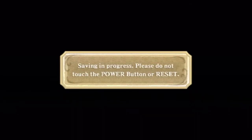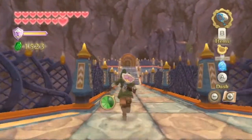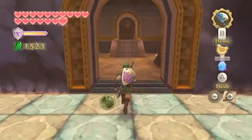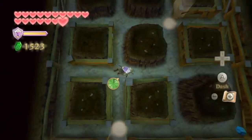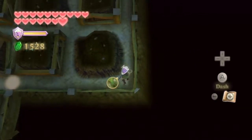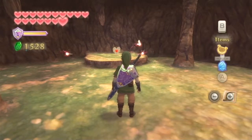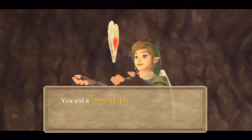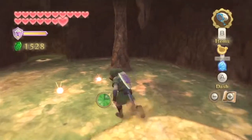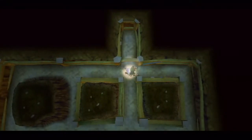Sure, why not? Before returning to the Sealed Temple, remember this gossip stone right in this cave? He told us that there's a piece of heart hidden somewhere in the area. Well, now that we can burrow, we can now get that. There's a blue rupee right there — I want to get that. I think there's just a green rupee up in the corner — yeah, it's just green, I'm going to ignore it. Okay, we have some fairies in here. Do I have an empty bottle? I want to keep it empty — I already have two fairies. Now that we got that piece of heart, I'll meet you back at the Sealed Temple.